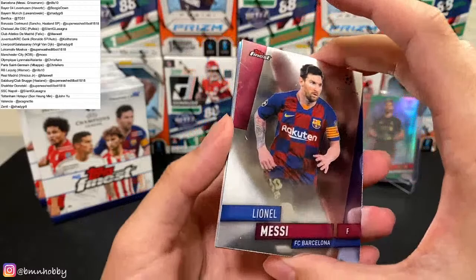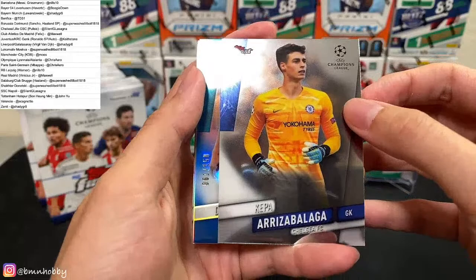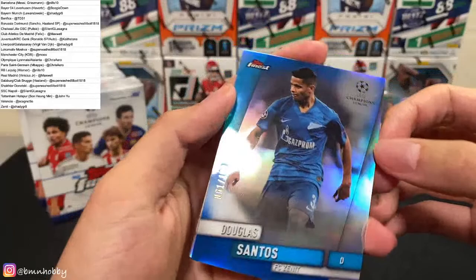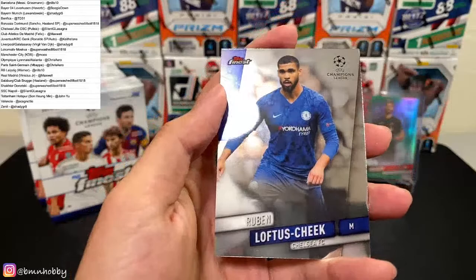Who has Barca? Someone took a big risk for Barca — Nils, very nice! We got Kepa for Chelsea and a blue. Santos for Zenit — that's 61 of 150. And we got Timo Werner Prize Footballers for Leipzig and another one — Ruben Loftus-Cheek base card for Chelsea.